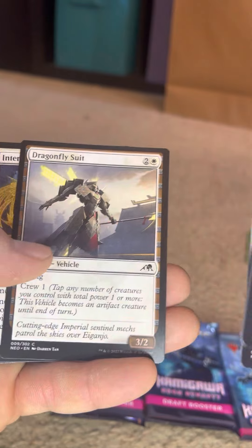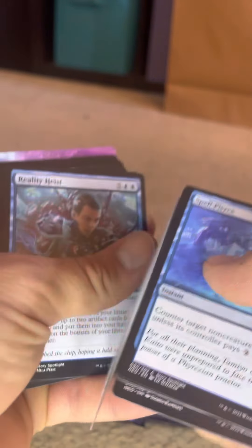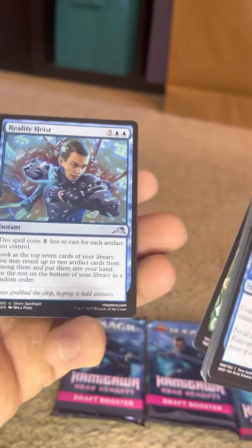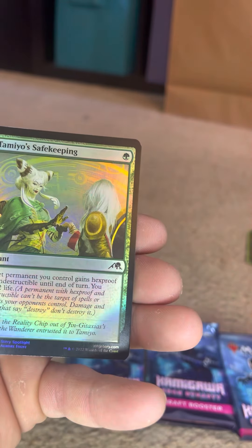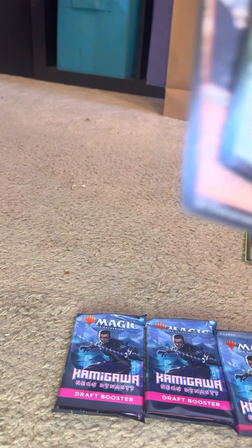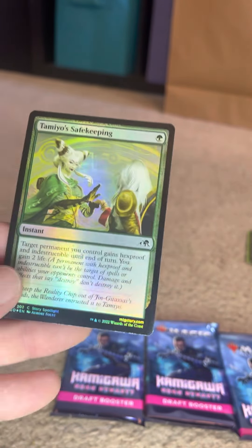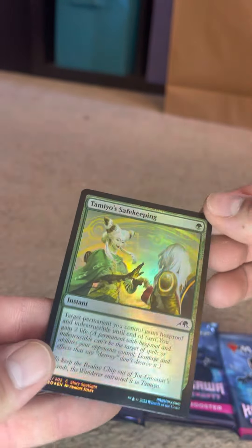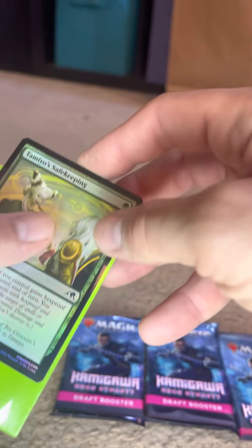It's funny because the other packs I had, I got very little duplicates. Oh, I already see a hollow in the back of there — sweet. Trying to keep this in focus, sorry guys. Safe Keeping — that's a nice spell. So it is a common, but I will definitely be sleeving that.